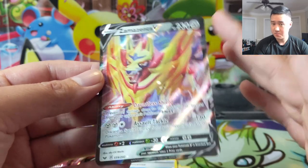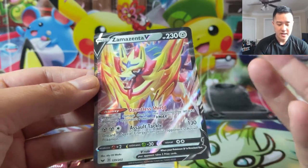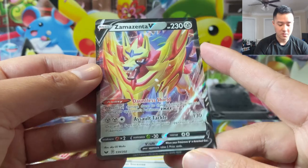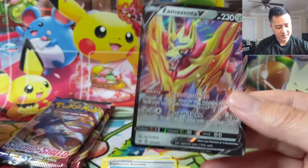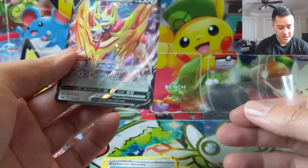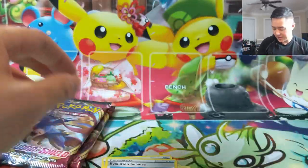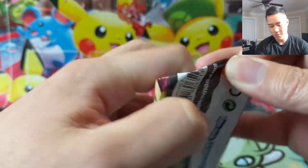In my opinion Zamazenta is not as good as Zacian, although it does have Universe Protection — protection against VMAX Pokemon — which is definitely helpful. Its Assault Tackle removes a special energy from your opponent's active Pokemon. I feel like there are a lot of attacks that just remove energy in general, but this one is restricted to special energy. That said — two hits from an ETB, now I'm very happy with this opening and we still have two more packs.